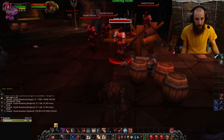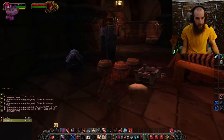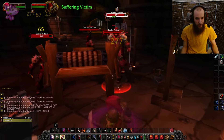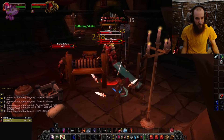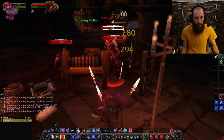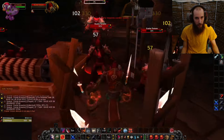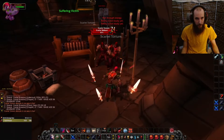We'll start out just as we did in the previous video, with this 4-pack in front of the guaranteed chest. Use Blade Flurry, Mutilate, Adrenaline Rush, and then get your defensives up. Make sure you get a Slice and Dice out so you can maximize the value of your Blade Flurry. Then eviscerate to get a big punch on both targets before Blade Flurry falls off.